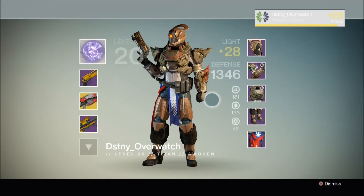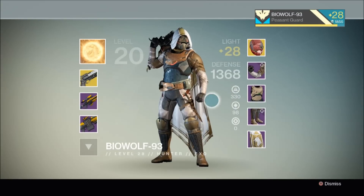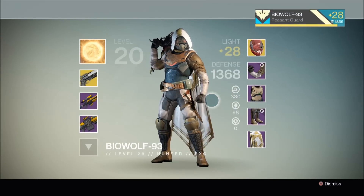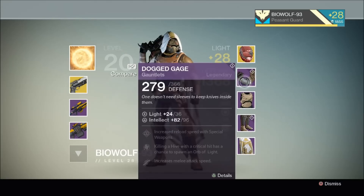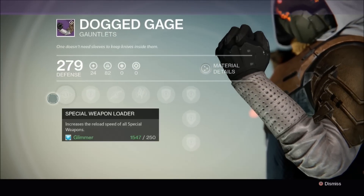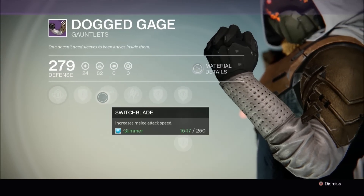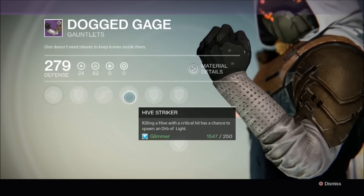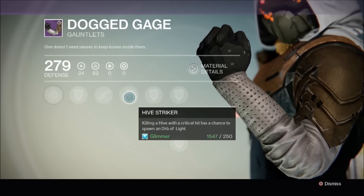Let's move on to my other teammate who also received two pieces of Crota's End legendary raid gear. This is my fellow teammate Biowulf — he's a hunter, and he's also got two pieces. The first is Dogged Cage, the legendary gauntlets from the Crota's End raid. The perks are: increases the reload speed of all special weapons, increases melee attack speed, and its unique perk is that killing a Hive enemy with a critical hit has a chance to spawn an orb of light.